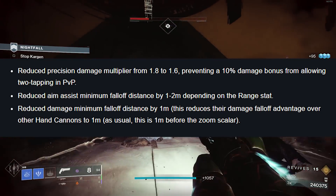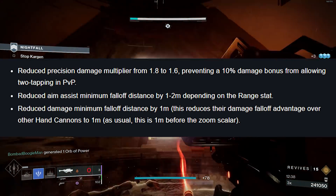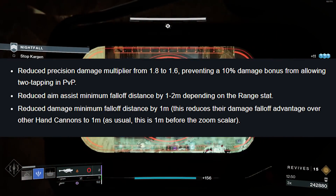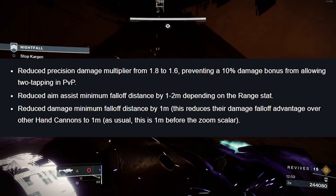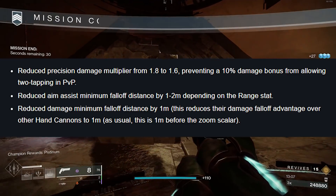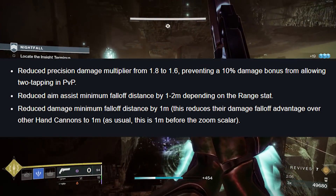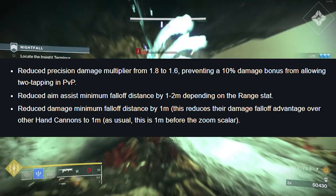This reduces their damage falloff advantage over other hand cannons to 1 meter. So not only are we getting a range nerf, but when damage falloff begins it will be steeper, and the precision damage multiplier reduction means perks like Rampage won't be as potent in PvP. Note the damage nerf only affects PvP — the range nerf looks to be everywhere. This will probably shake things up with Loud Lullaby, which will have Tunnel Vision and potentially Kill Clip, an absolutely meta combination for any weapon, especially 120s.